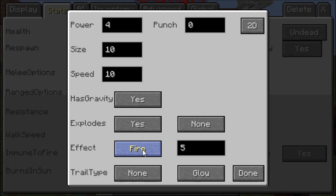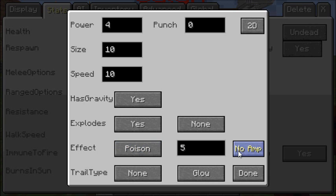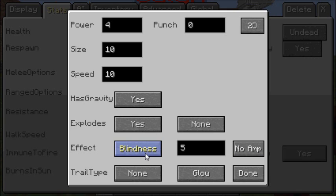Just like melee, you can choose projectile effects — for example, 5 seconds of fire, amplified poison, and so on. Trail type determines what particle effect trails behind the projectile when it's shot — you can choose smoke, portal, redstone, and others. You can also choose whether the projectile glows.